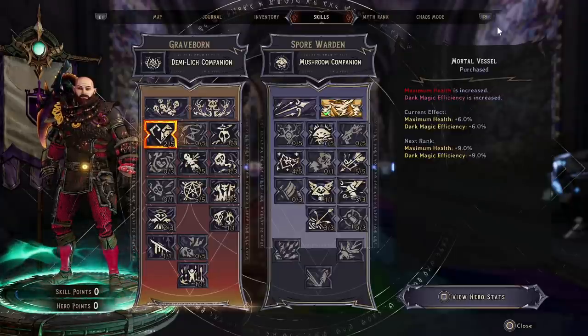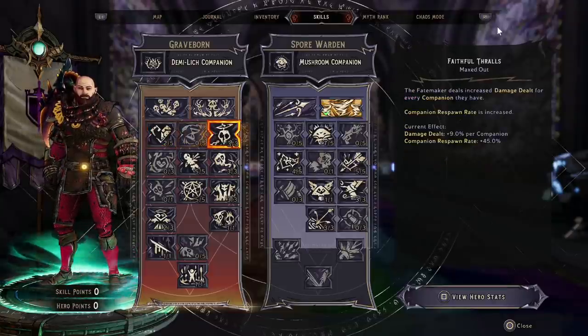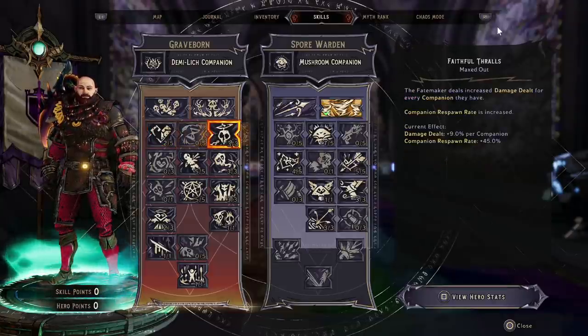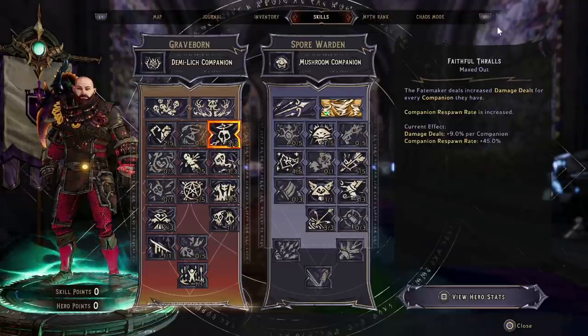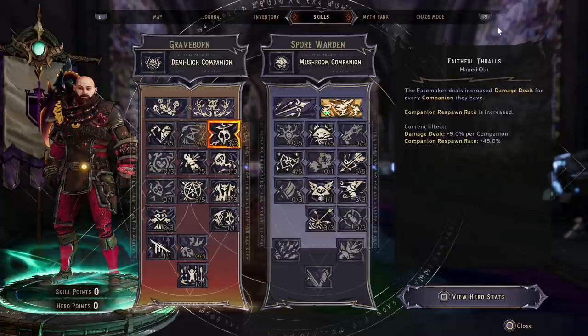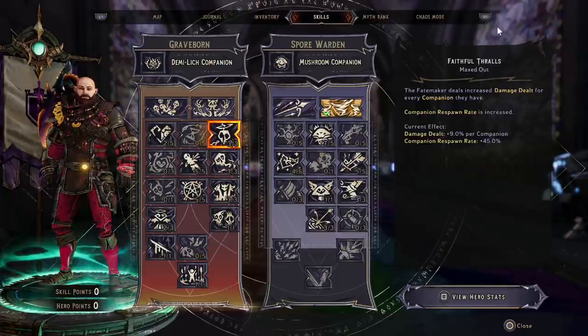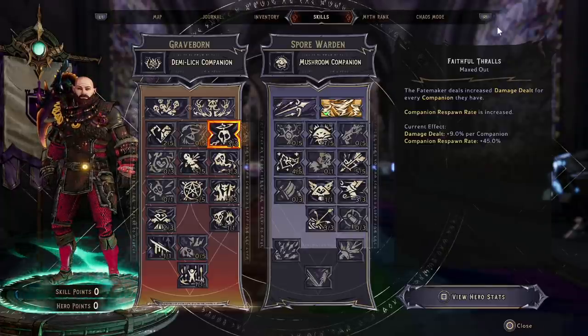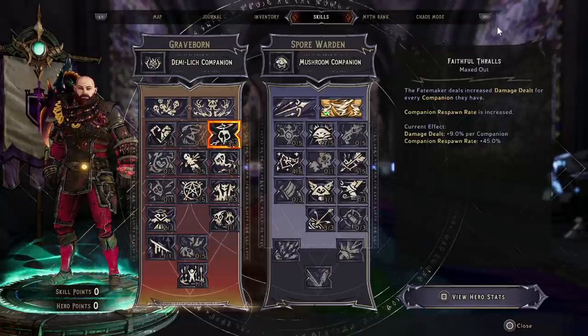We're going to be putting two points early on into Mortal Vessel for health and magic efficiency, and then three points into Faithful Thralls. This is a critical skill because this is where our damage multipliers start — for every companion we have out we deal 9% increased damage. We're going to have two companions at base, and I'll show you a way to get as many companions as possible.